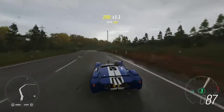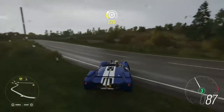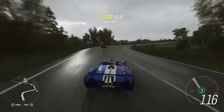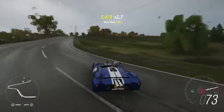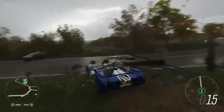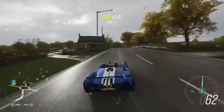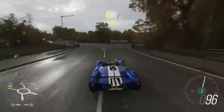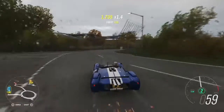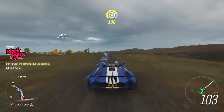My first favorite car in the game is the Shelby Monaco. I like this car because it's very quick. It's also really good at high-speed drifting, and it's also my favorite car to use for danger signs.